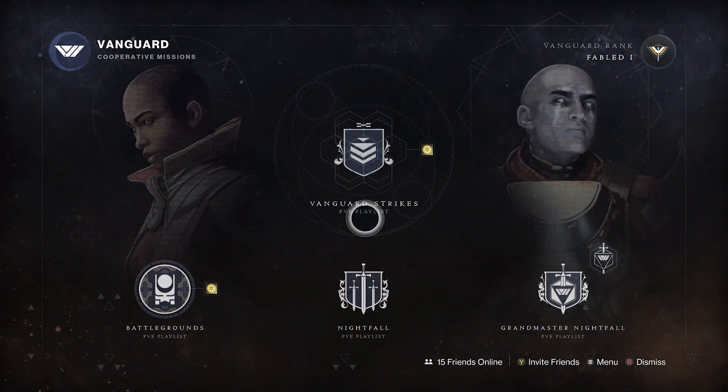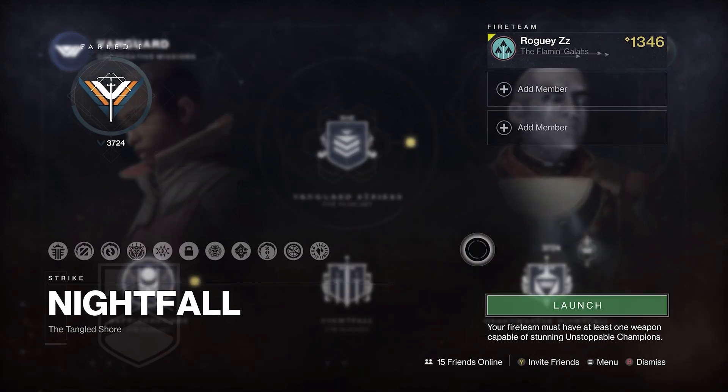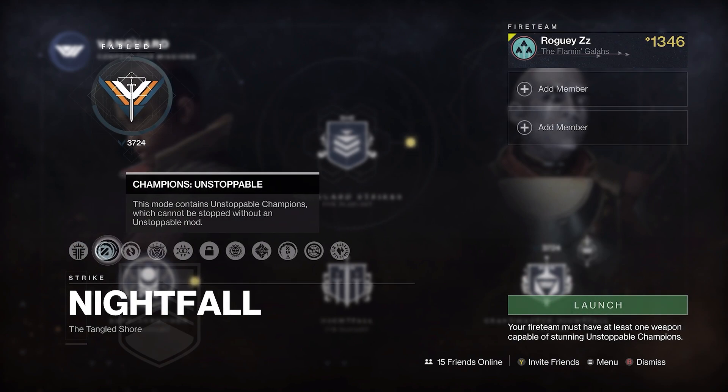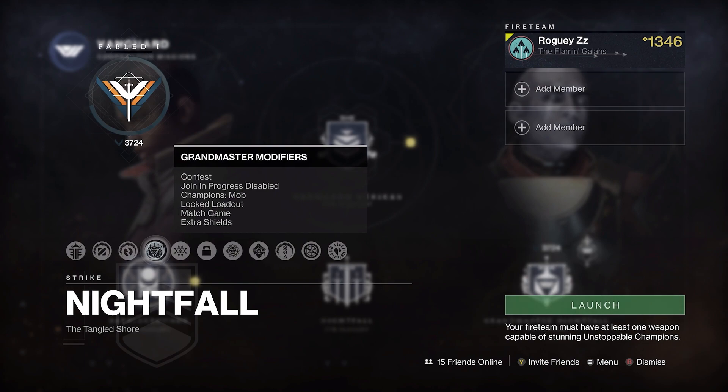Let's start things off by going through what modifiers we'll be facing in the Hollowed Lair today. The most impactful is also the first up: Festering Rupture, which spawns a mini Screeb every time a Scorn Stalker is killed, and oh boy, there are a lot of them.